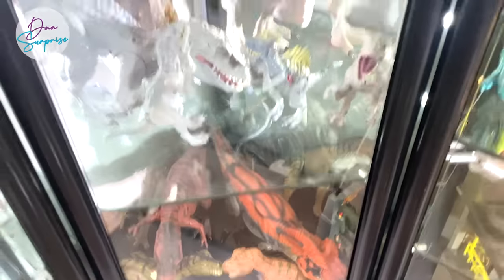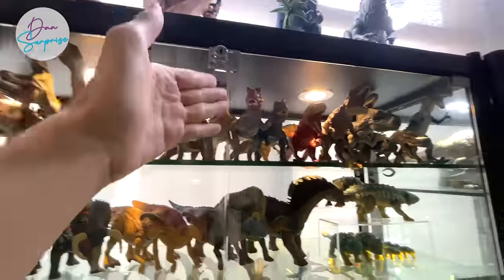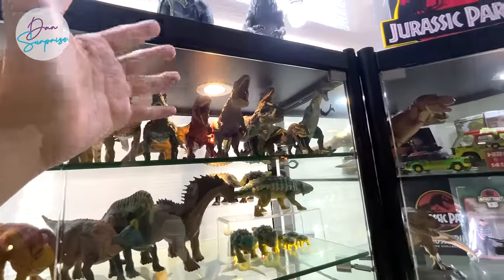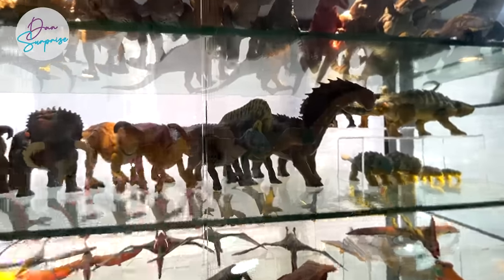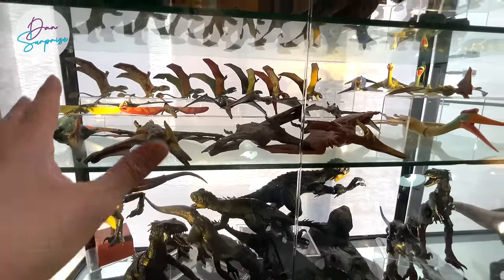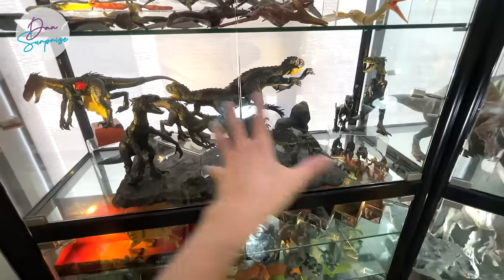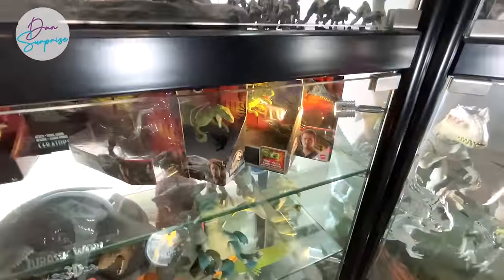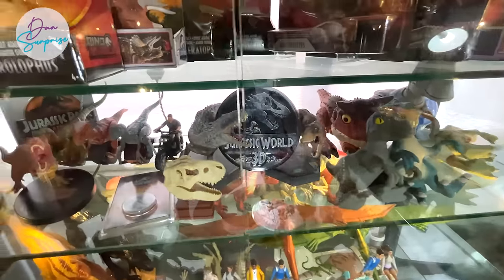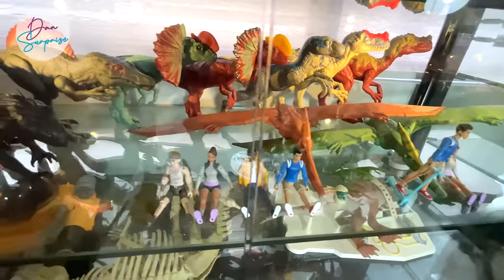Moving on to this shelf - at the top you can see all the Baryonyx, Ceratosaurus, Metriacanthosaurus, and Allosaurus. All the carnivores. Next we have some herbivores like Parasaurolophus and Muttaburrasaurus, Ouranosaurus, Edmontosaurus, and Ankylosaurus. Here are some prehistoric reptiles - flying reptiles and marine reptiles at the back - Dimorphodons, Pteranodons, Ramphorhynchus, and the Scorpius Rex collection.